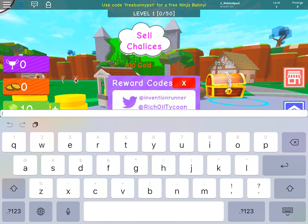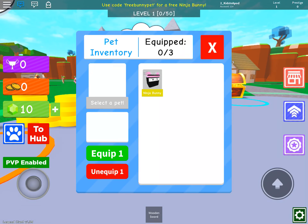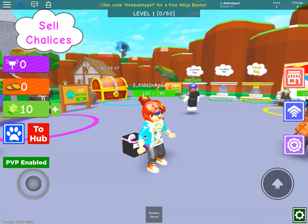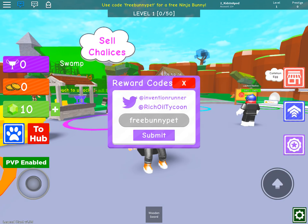Type in F-R-E-E-B-U-N-N-Y-P-E-T - Free Bunny Pet. Submit Code, Redeem. Then click on this paw photo here. It gives us this ninja bunny! Yay, equip this dude. Equip it. Did I equip it? Yes I did. Aww, look at my baby patootie over here. And now let's go type in the other codes.